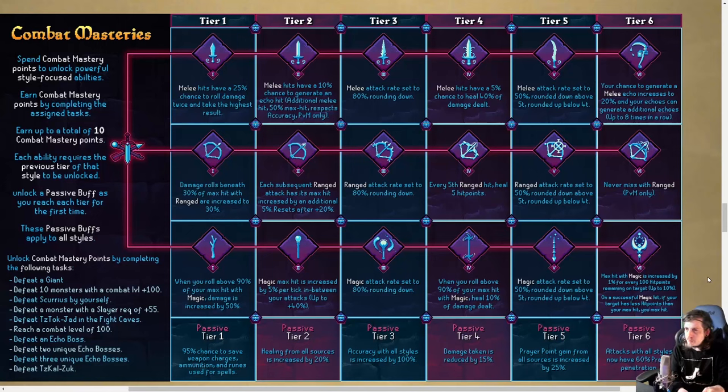Tier 2 melee: hits have a 10% chance to generate an echo hit, which is an additional melee hit with 50% of your max hit. It respects accuracy and works only in PvM — so this isn't a go-PK-people relic, which is good. 10% chance, you have to hit in the first place, and the second one could miss. It seems pretty good though. Definitely spicy.